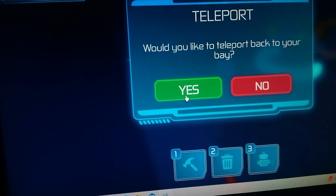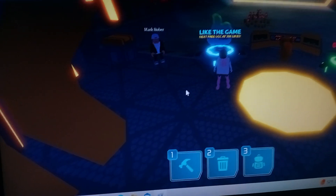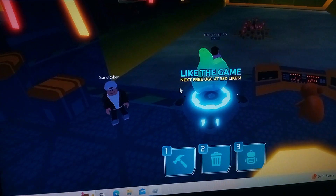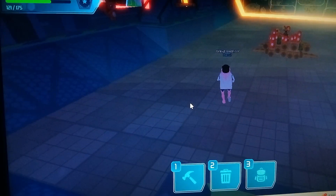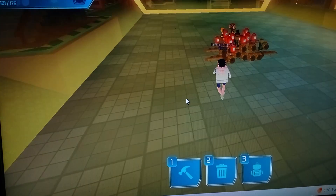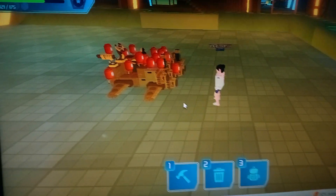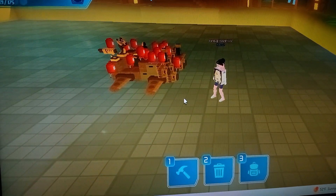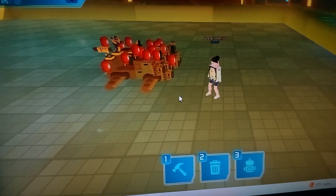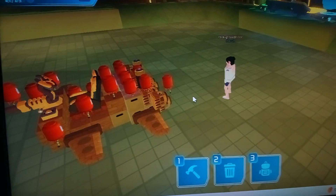I'm going to teleport back to my bay and see if my ship is still there — and it is! Yay, that's cool. Anyways, I am now rank 5. I'm a recruit. So you go from noob to builder, then like where you've got a permit to drive but you're not yet licensed — like a student driver — and then licensed driver, and now I'm a recruit.